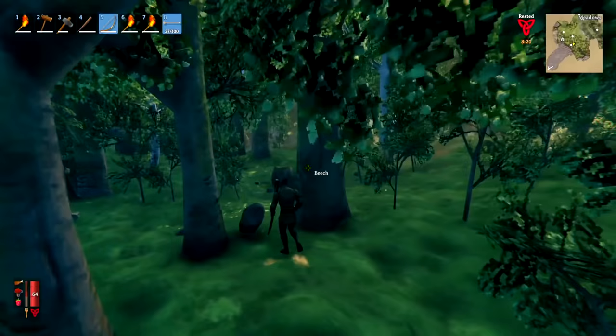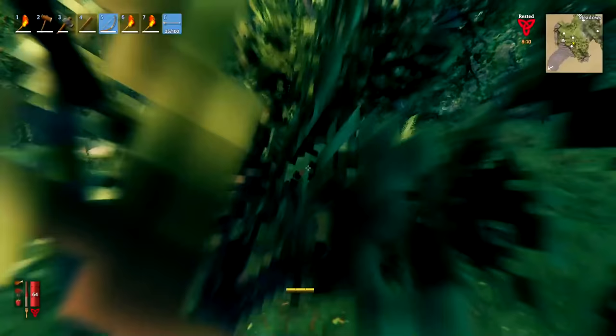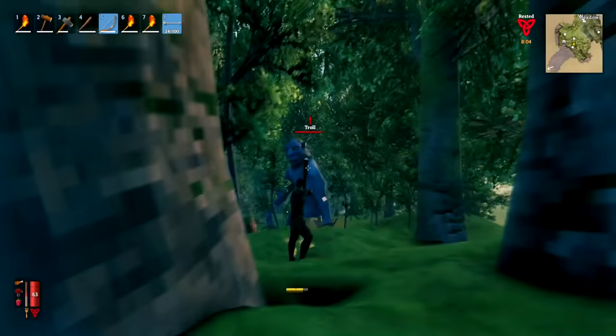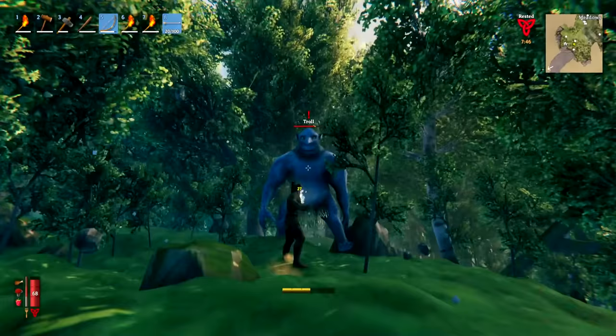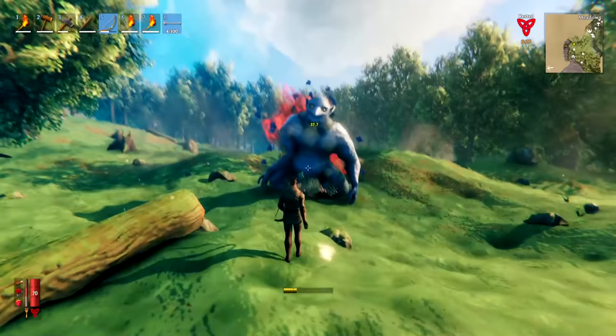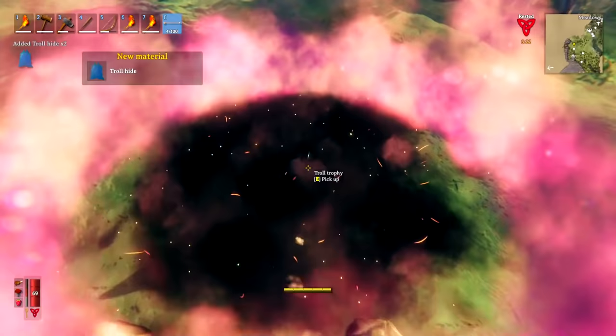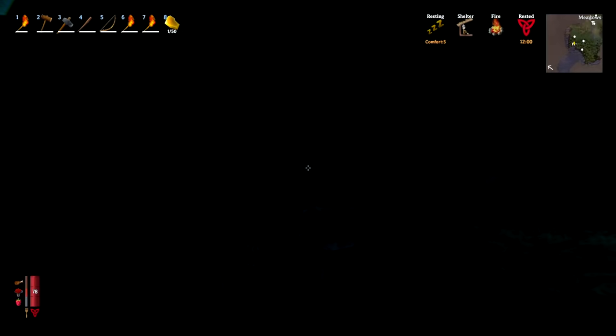That said, trolls are quite useful because they drop troll armor. If you've got a bow and arrow it's probably worth fighting them if you have a good few arrows. We're going to kite the troll, get a good few hits in, and this gives us a nice piece of troll armor for when we're fighting Eikthyr — pretty useful armor to have. We killed the troll and got some troll hides, coins, and a troll trophy.